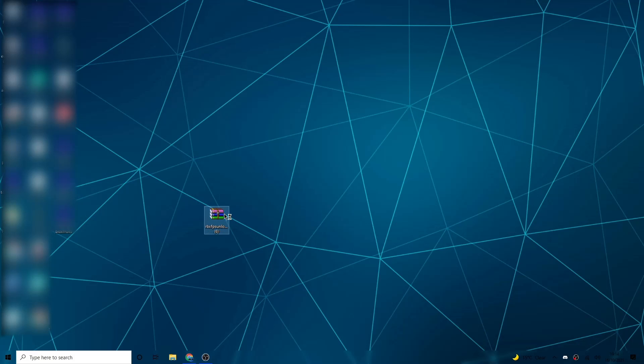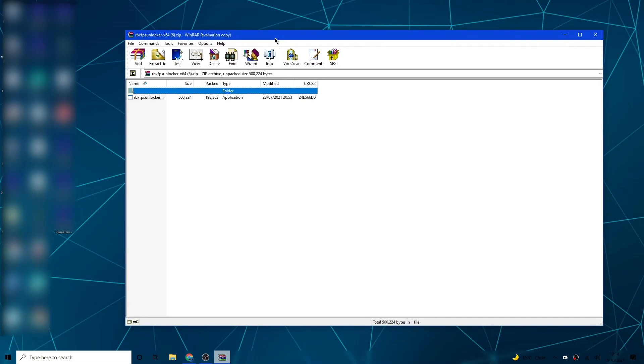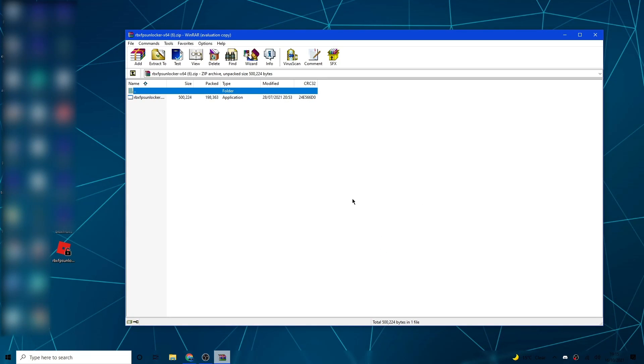Double click the zip file — it should open up in WinRAR. If you don't have WinRAR, go ahead and download it; it's really useful for unpacking zip files. Once it's open, click 'Extract To' and select your desktop as the destination. On the desktop option in the tree, click the second 'Desktop' entry below it, then hit OK.